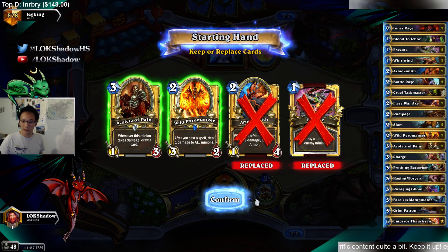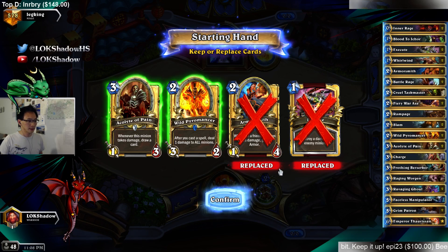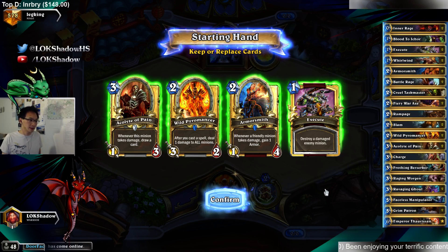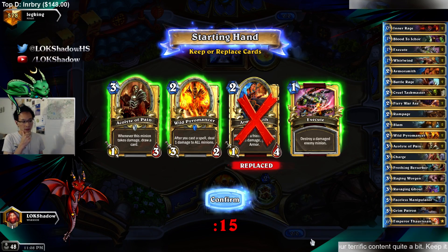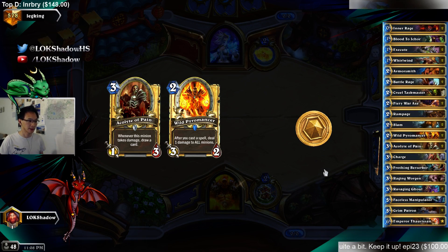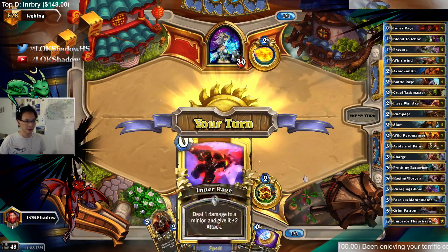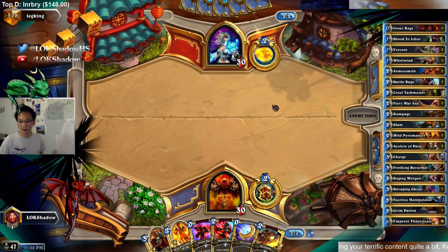Does N'Zoth Warlock beat that Worgen deck? Only if you have enough Taunts, but I don't think it beats it. Regarding Armorsmith — I don't particularly like to keep it because I'm never going to drop it on turn 2 against Freeze Mage. How does it perform against C'Thun Warriors with armor gain and Brawls? You basically don't go all in on Patrons until you can get card draw from Patrons. With Faceless you can do 60 damage, so you want to keep them in 60 damage range, though sometimes they can get more than 60 armor.